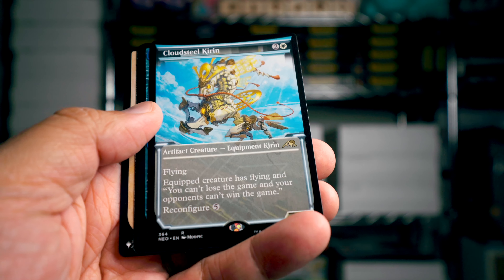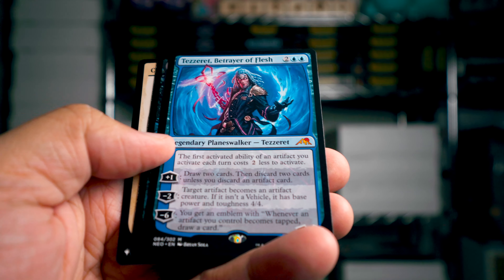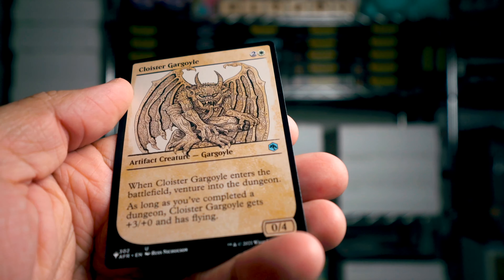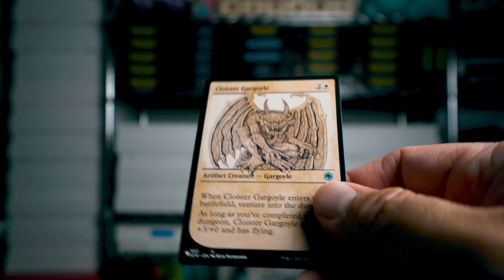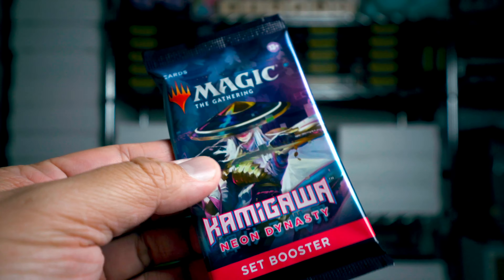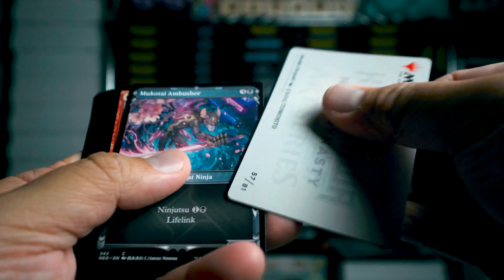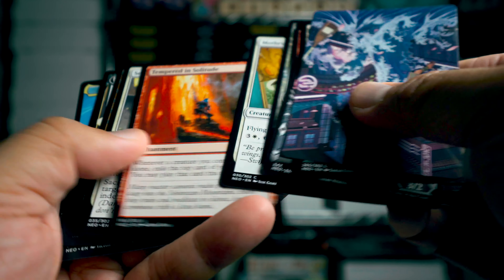Cloudsteel Kirin — and this is in the showcase. Tezzeret — I got him in the last box, got him here too, that's pretty sweet. Cloyster Gargoyle showing up as a list card now — AFR, huh. Mech Titan — is that the 10/10? Oh, that's the 10/10! Got the 10/10 token.